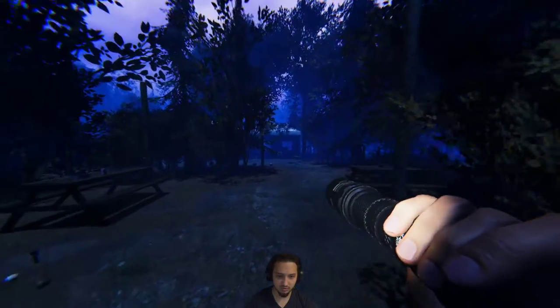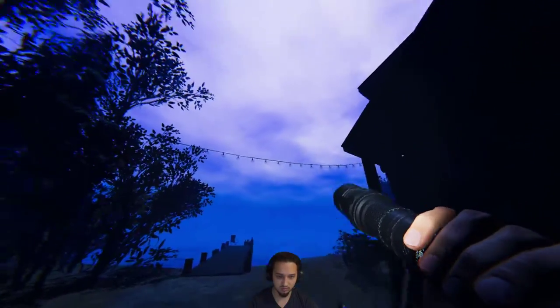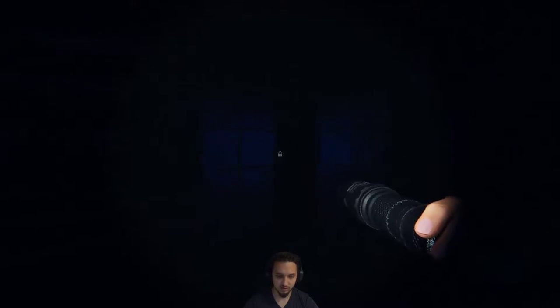So once you come into the map, there's going to be two directions. You're going to want to make it right, come down here to the dock and this house. I turned my brightness up so hopefully everyone can see well. There's a door right here, but it's locked.